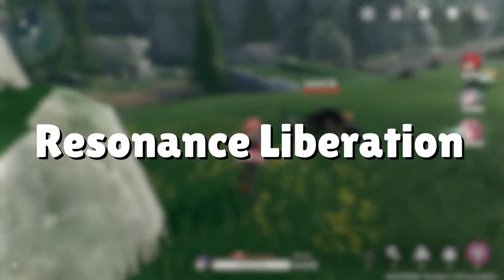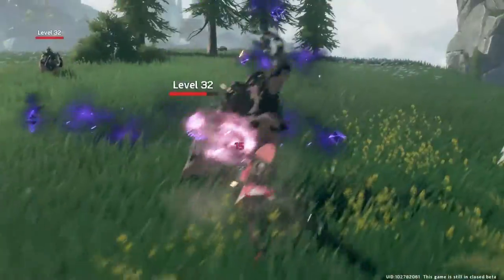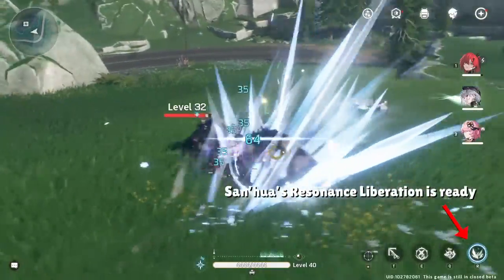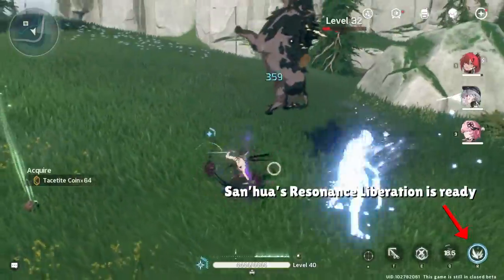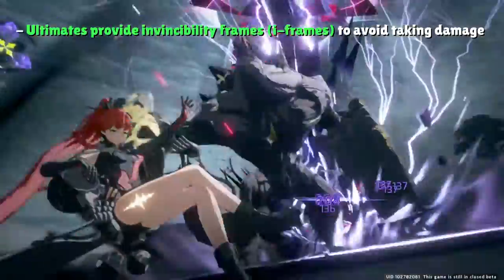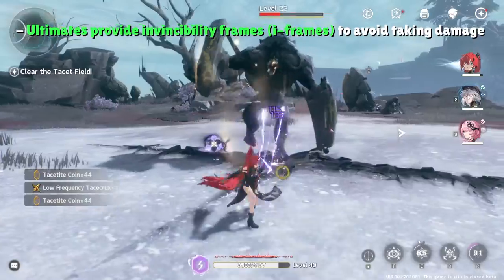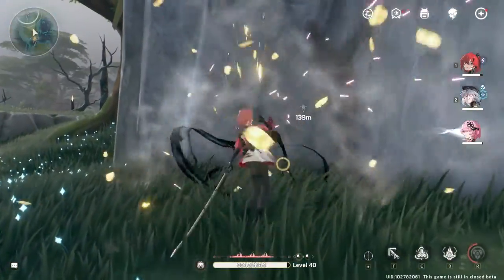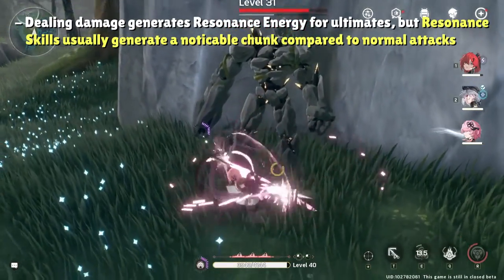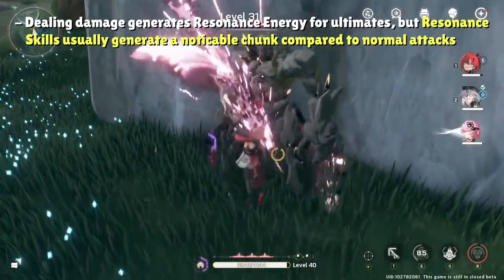The fancy in-game term for a character's ultimate is resonance liberation. The amount of energy your character has will circle around the ultimate icon in the UI, and once the circle is full and begins to pulsate, your resonance liberation is ready. Like any other action RPG, your ultimate will provide iframes for a brief moment as you watch the flashy animations, so you can definitely use your character's ultimate strategically to dodge an attack. Resonance skills generate a decent chunk of your energy to cast your ultimate, but landing hits with any of your attacks will slowly generate energy as well, as will QTEs, which we'll cover right now.